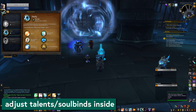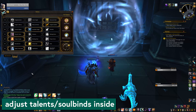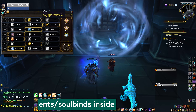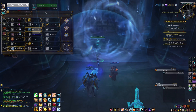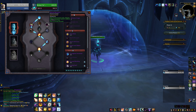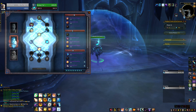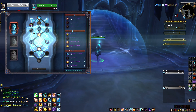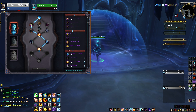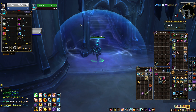Next up, you can change your talents and soulbinds in the entrance area of Torghast, both before you zone in and then immediately once you've zoned in. You can change up your talents there, and then again in the Broker-Vendor bubble on Floors 3 and 6. This is particularly useful if you want a different talent for fighting a boss — you might be using different setups for trash versus bosses, and having that extra talent change bubble on Floor 6 lets you change things up before you go fight the last boss.